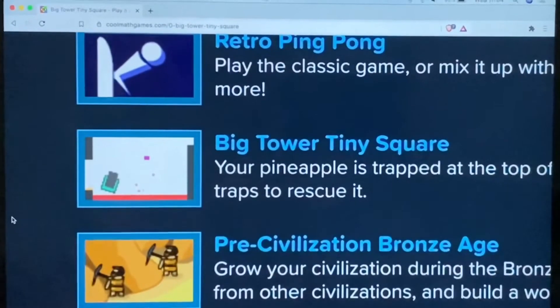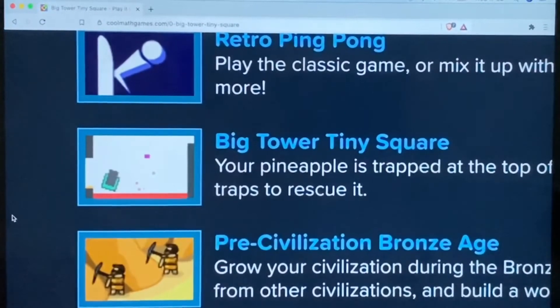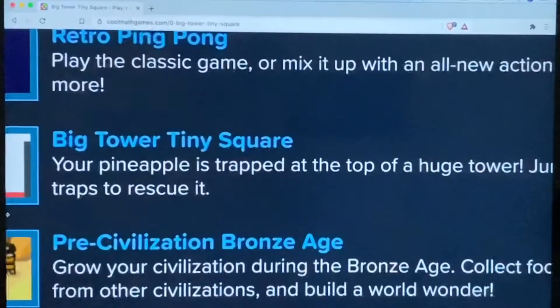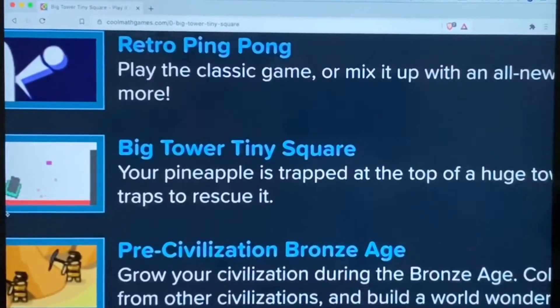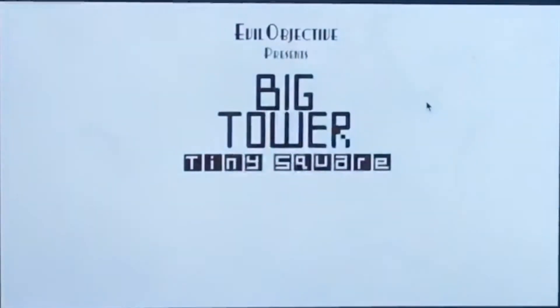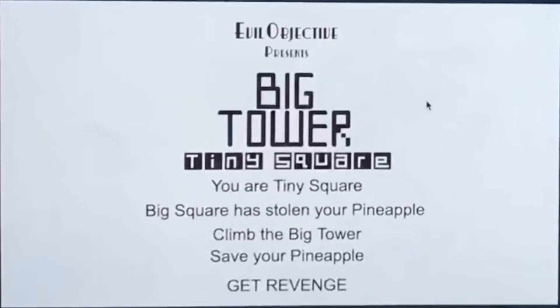Hi guys, this is Daniel, and today we are going to be doing a Bombastic Daniel Plays. We're going to be playing Big Tower Tiny Square, suggested by Jeremy Gaming — thanks a lot for suggesting this! The description says: your pineapple is trapped at the top of a huge tower, jump over pits of lava and dodge dangerous traps to rescue it. You are tiny square, big square has stolen your pineapple — climb the big tower, save your pineapple, get revenge!